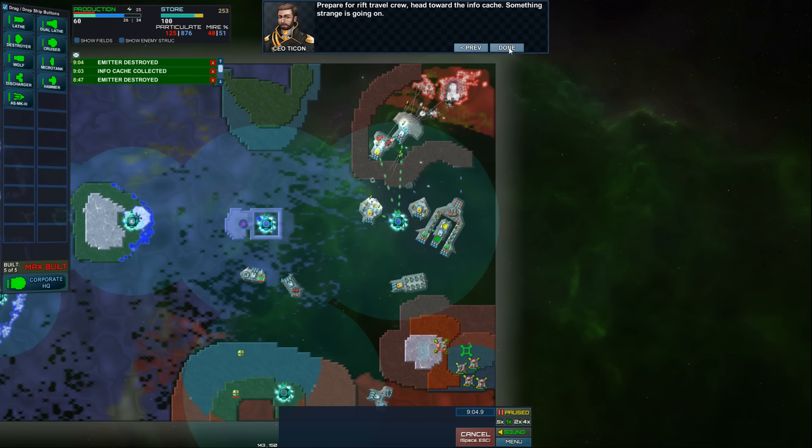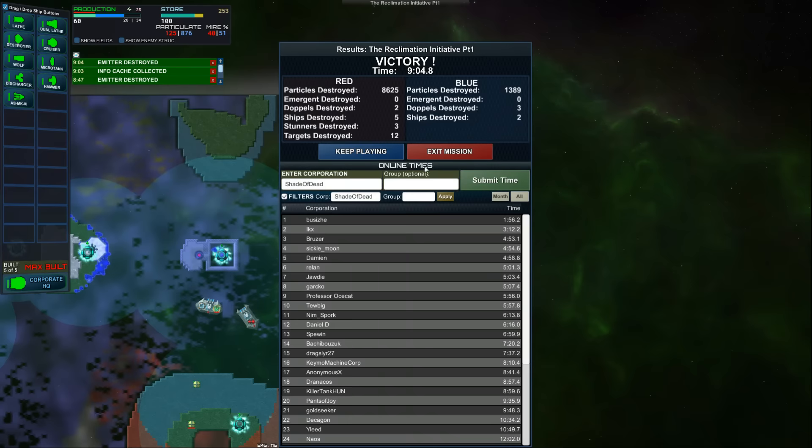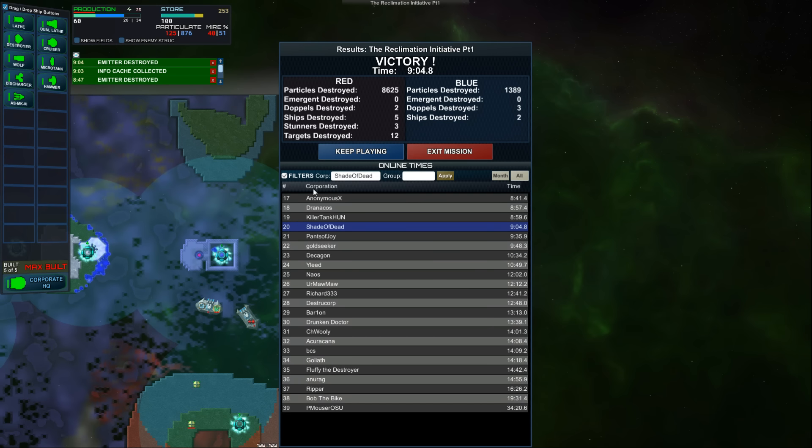Let's get her done. We managed to isolate the signature of the info cache - there is another located in a nearby system. Prepare for rift travel crew, head towards the info cache. Something strange is going on. Alright, we did it - claiming victory. Good job, awesome, well done men. And we have once again been victorious against the forces of darkness known as the Particulate.